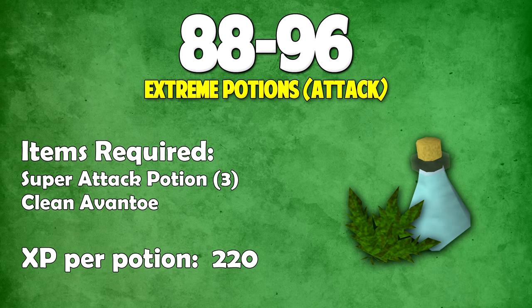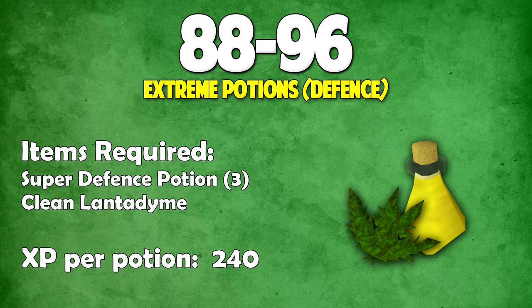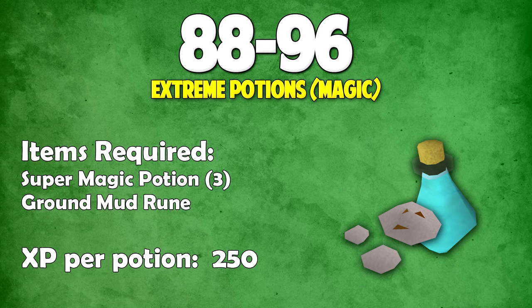Now we've hit the point of extremes. Extreme attack requires adding a clean avantoe to a super attack potion for 220 XP. Extreme strength requires clean dwarf weed added to a super strength potion for 230 XP. Extreme defense requires a clean lantadyme added to a super defense potion for 240 XP. Extreme magic requires a ground mud rune added to a super magic potion for 250 XP.